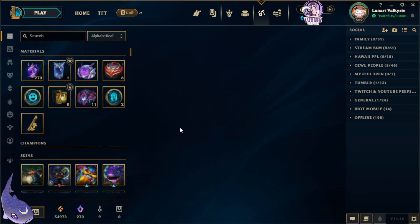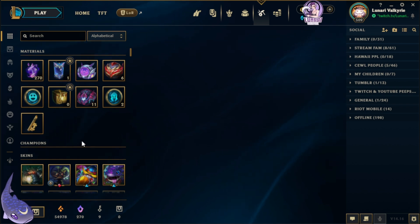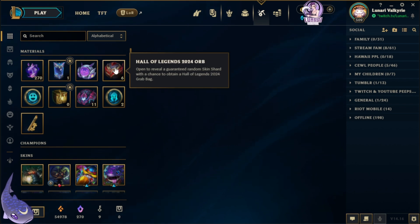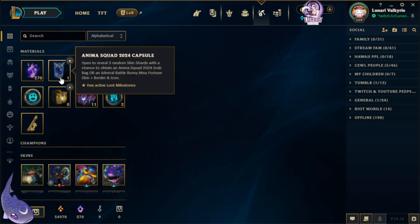Here we go — we've got 11 Primordian orbs, but before we get to those, let's open the couple other things we have: one F Squad capsule, six Hall of Legends orbs, one Anima Squad capsule, and a Hextech mystery emote.